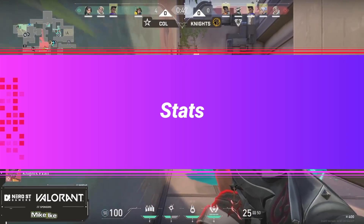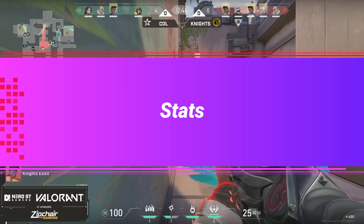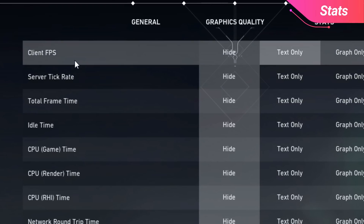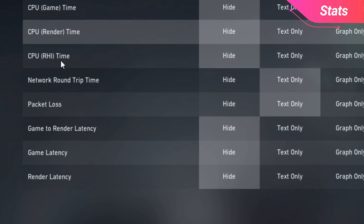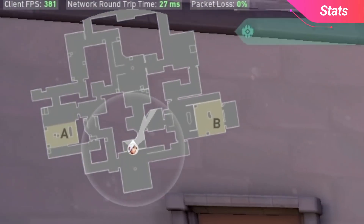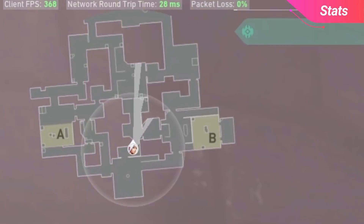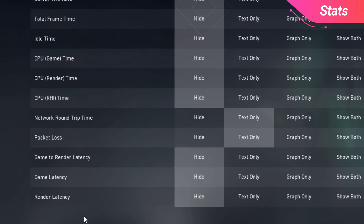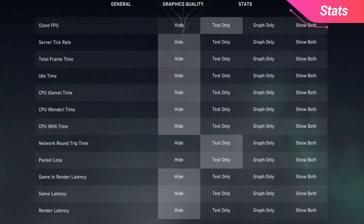Getting into the next tab, we have stats. This provides statistics on the top left of your screen and is useful for tracking if you're having any issues with your internet or FPS, which you can then fix once you know it's there. The most useful ones to put to text only are enabling client FPS, network roundtrip time, and packet loss. Client FPS lets you track your frames in real time to see if you're hitting the numbers you need. Network roundtrip time and packet loss are more internet-based — if your ping suddenly jumps or is higher than usual, these stats can help you determine if your internet is the issue. The other stats only create more clutter, so we recommend only having these three.